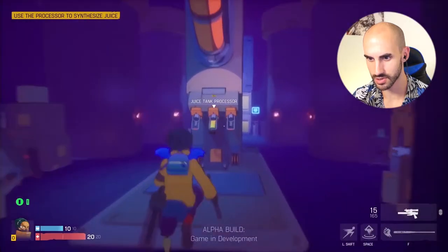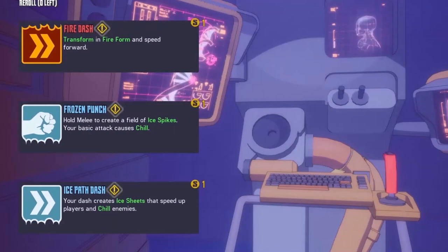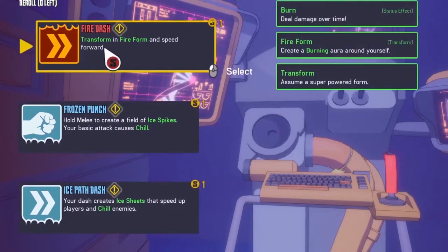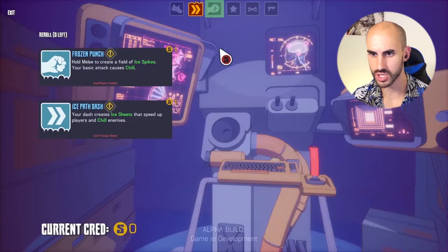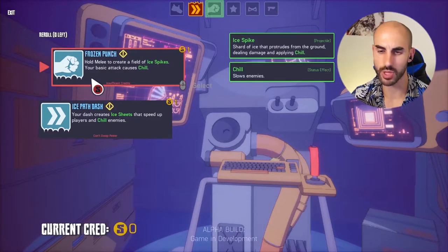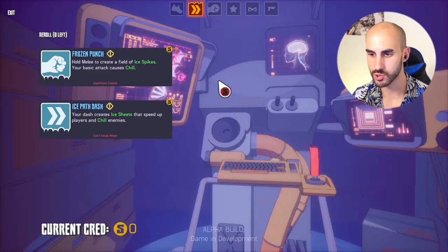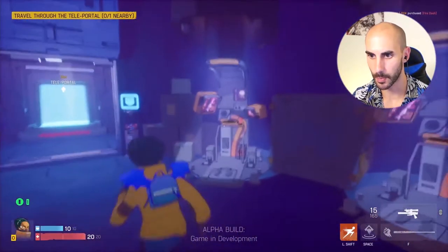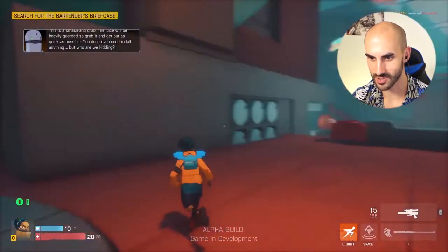We have a juice tank processor here where we can actually unlock some skills. We have a credit so we can unlock one of these — let's unlock the fire dash. Which skills you unlock depends on your play style. For example, this one is to move around faster, but there are ones that will upgrade your melee attack, so it really depends what you want to do and which role you want to have in your party. Now if I dash, it has a special effect and it's faster.